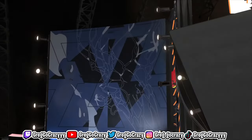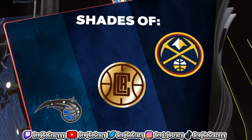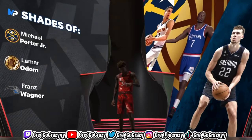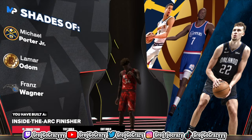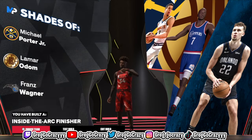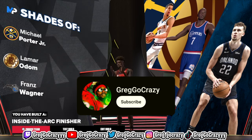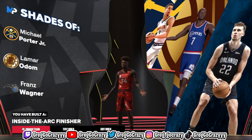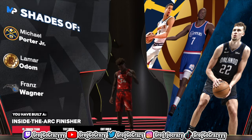The shades of this build include the Clippers, the Nuggets — you got MPJ, Lamar Odom, Franz Wagner. That's pretty decent. The build title comes out as 'Inside the Arc Finisher.' If you like content like this, please like, comment, and subscribe. Let me know in the comments if you choose to make this build. It's been your boy Greg — go crazy, go crazy. Still out here grinding, and I'm out. Peace.